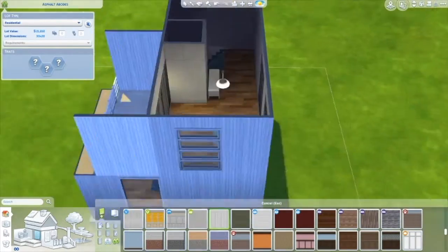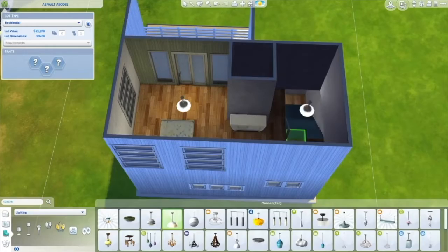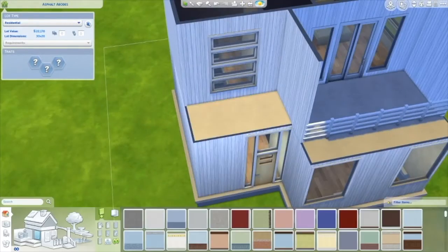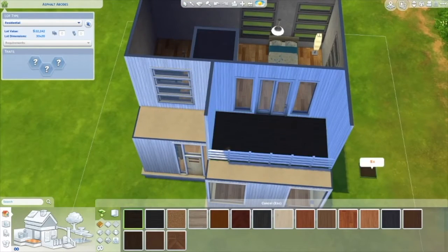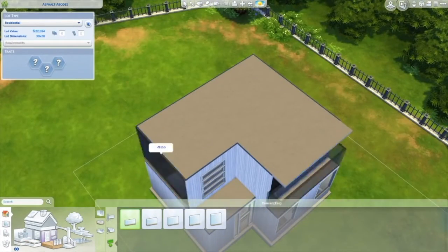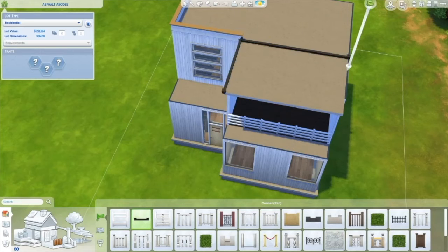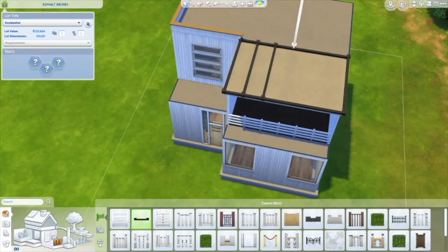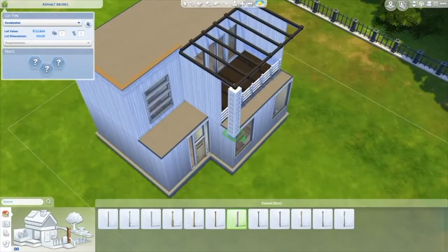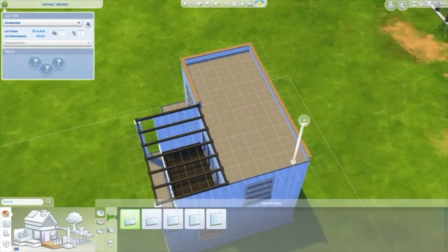I forgot to change the wallpaper to the skylight so I'll do that before uploading to the gallery. In the pictures you'll see what looks like stucco, but yeah I put a little skylight at the top. I was also trying to put glass wallpaper on the balcony but it wouldn't let me — I've seen it done before, maybe there's a trick to it. I was going to add vines and stuff but again it would have been too much. It's a pretty plain build on the outside.